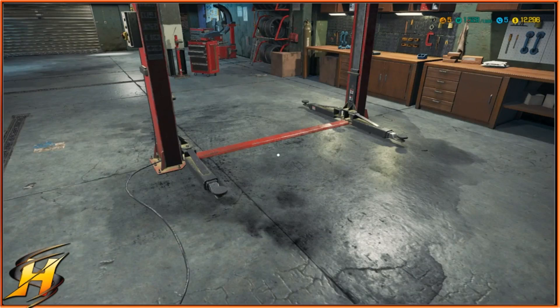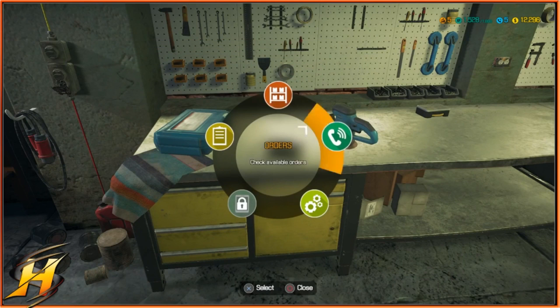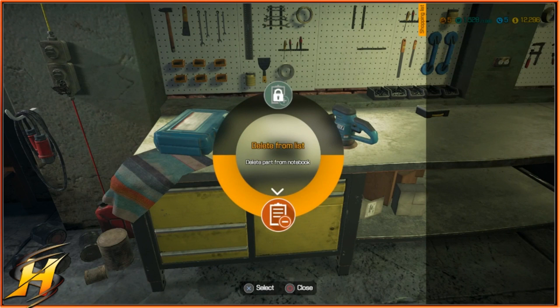Hello one and all, this is Hybrid Steel. Thank you very much for joining me in this video. Today we're going to be doing the Mayan M5, which is the fourth car on Car Mechanic Simulator as a story car.